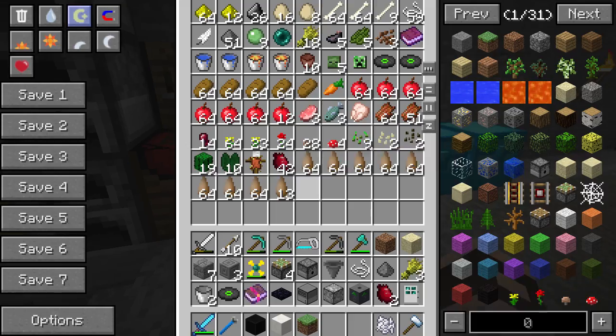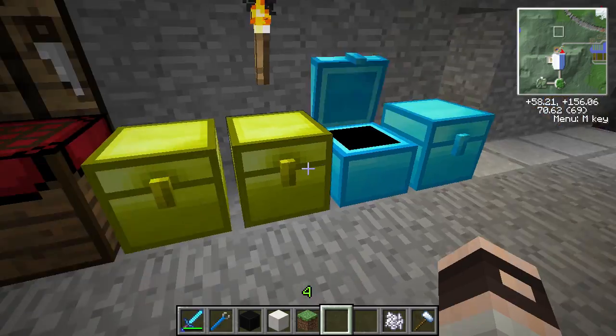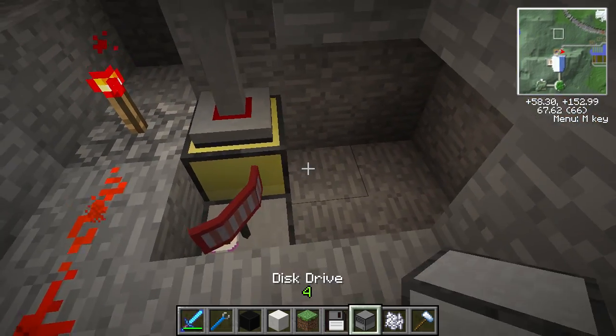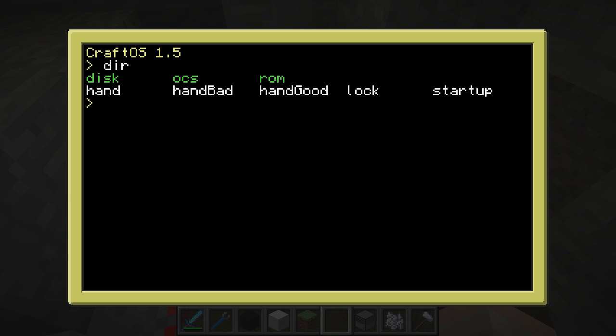Okie dokie. So I'm going to find my boot disk — there it is — boot disk and my disk drive. I'll put that there, put my disk in there, restart the computer. So now I'm on the... let me go there. We've got five programs: lock — lock is actually the name of the program originally, but now I've got a version called startup, so we can ignore lock. The important ones are hand, hand bad, hand good, and startup.